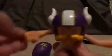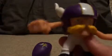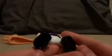Now I'm going to show you the figure. He has a yellow mustache, blue eyes, a purple helmet, a white stripe, and yellow horns. His arms move for a certain reason, which I'll get into in a sec. That's what he looks like from the back — he has black feet.